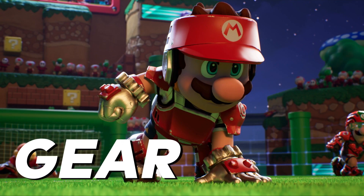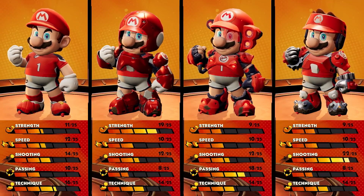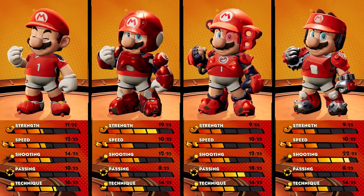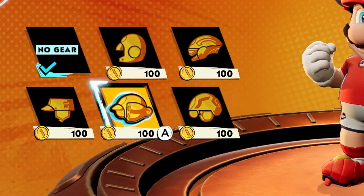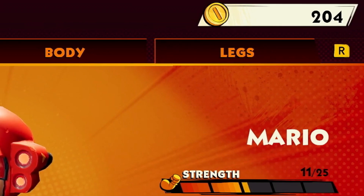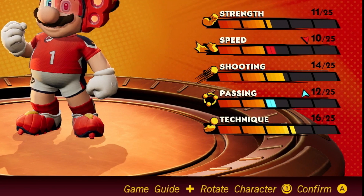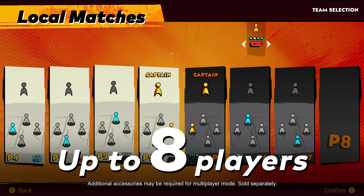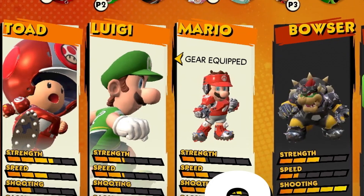Gear is one of the biggest areas changed in this game — you can now equip new gear not only to change your looks but also your stats in 5 different categories: Strength, Speed, Shooting, Passing, and Technique. This equipment is spread across 4 different types for your head, arms, body, and legs. You'll have to actually purchase this gear individually using coins earned throughout the game. You can use the right stick to rotate your player to see how the gear looks in advance, or press the plus button for an in-game guide. When choosing a character on the selection screen, you're also able to easily choose whether to wear gear or no gear, which could make for a more balanced experience.